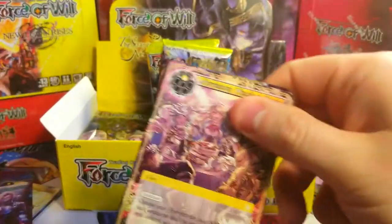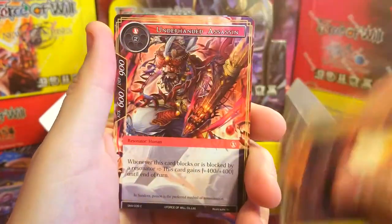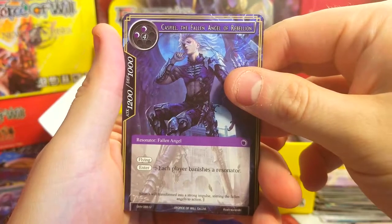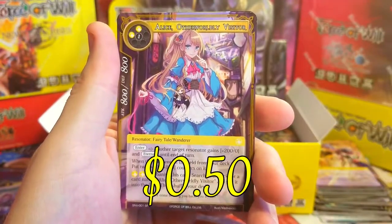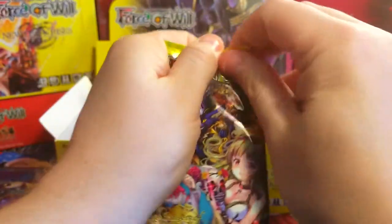Next pack — Ruins Devil, Cat Disciple, Mermaid of the Misty Spring, Messenger of the Sun, Underhand, Barrier of Faith. Caspel the Fallen Angel of Rebellion, uncommon. And Alice — Alice the Otherworldly Visitor, not bad. Behind it, Parallel World Schrodinger, just a common cat.